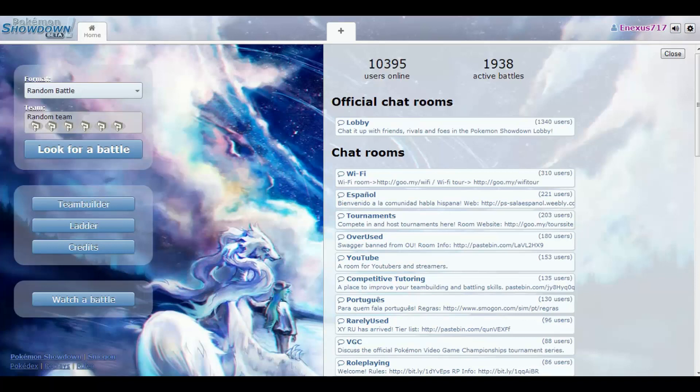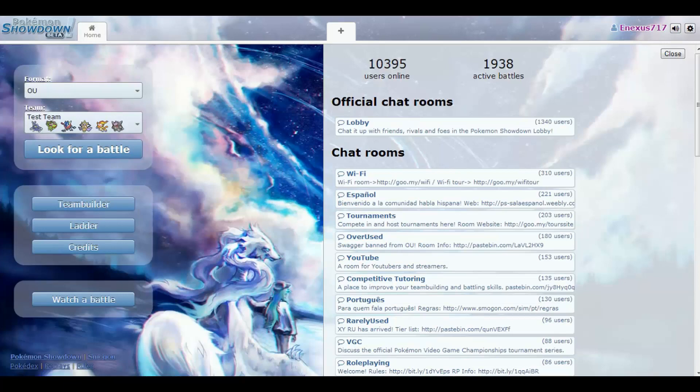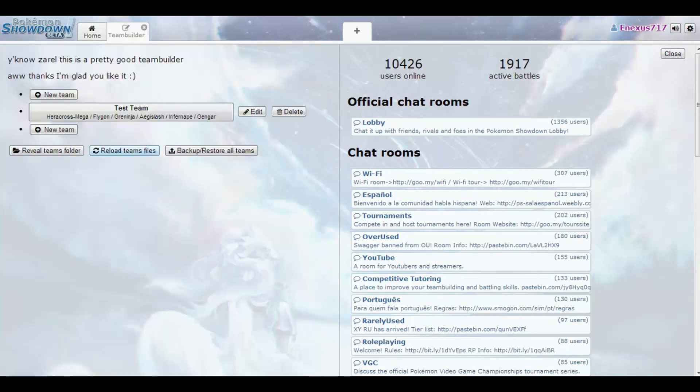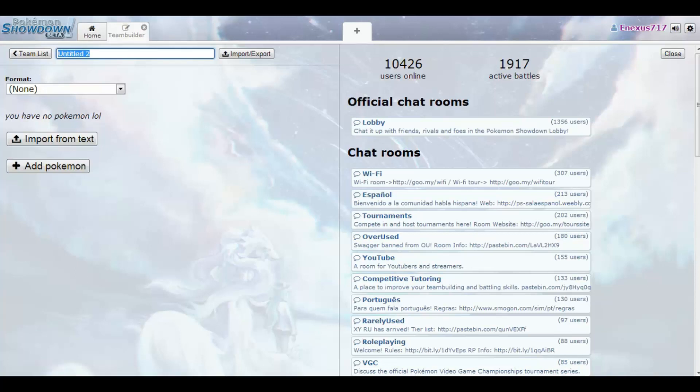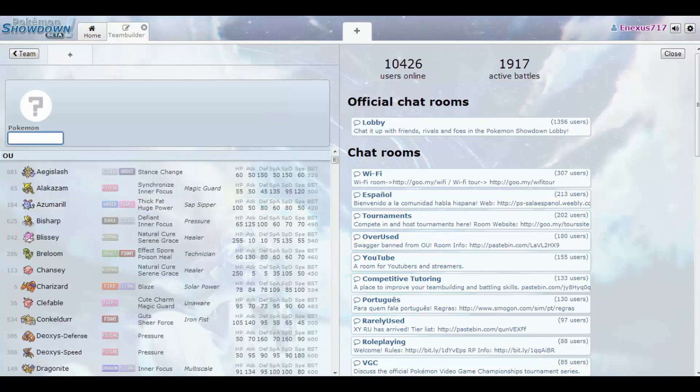In order to get you prepared for playing Pokemon Showdown, I am making this video on how to make a good competitive team. When I make my team, this is strictly my team - you don't have to do it this way, but following these rules is a good way to get started. The category I'm going to be doing is OU - I only have the most experience there. We're going to click on Team Builder and make a new team titled 'OU Competitive Team', then change the format to OU and add Pokemon.